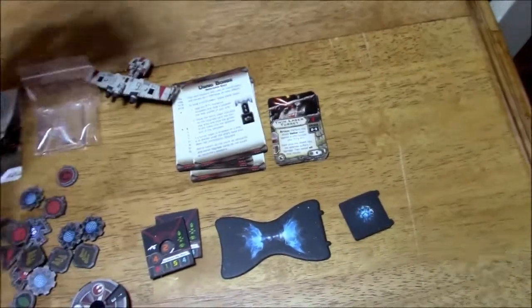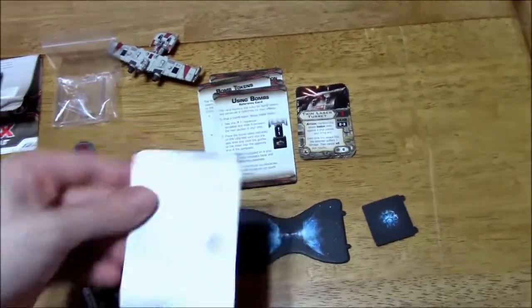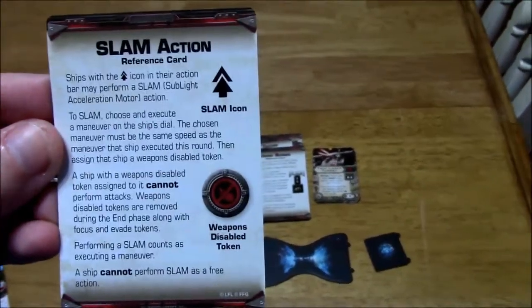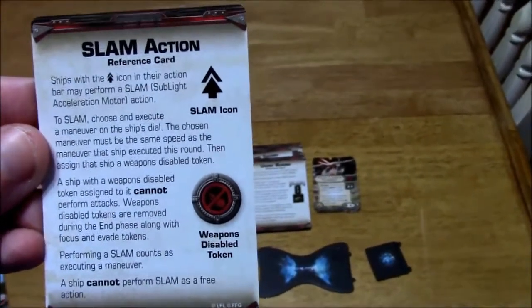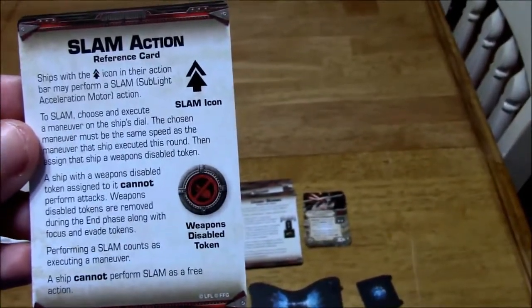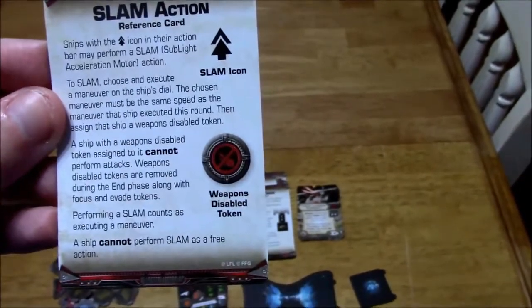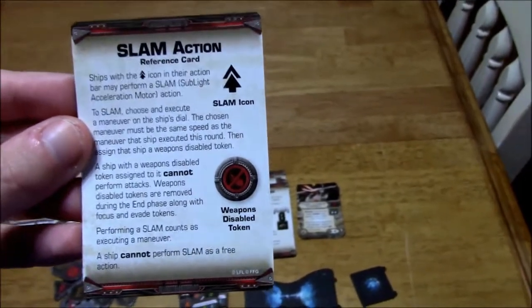Alright, so the slam action. These are the reference cards. Bomb tokens, Ion modification, turret weapons. But the slam action — to slam, choose and execute a maneuver on the ship's dial. The chosen maneuver must be the same speed as the maneuver that ship executed this round. Then assign that ship a weapons disable token. A ship with a weapons disable token cannot perform attacks. Weapons disable tokens are removed during the end phase along with focus and evade tokens. A ship cannot perform a slam as a free action.